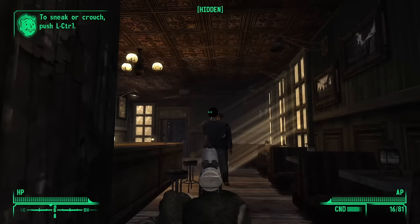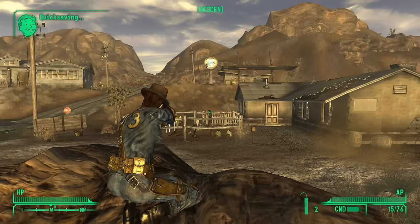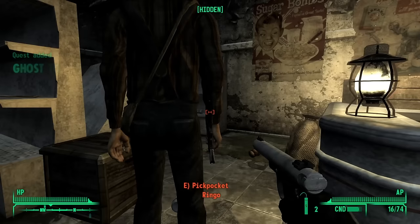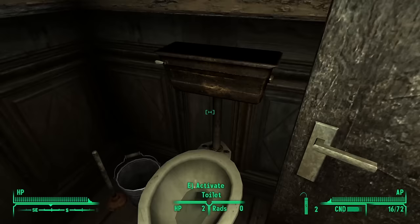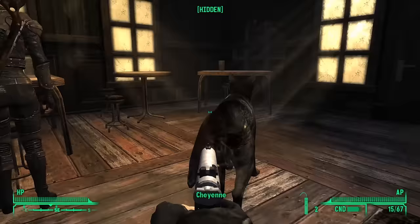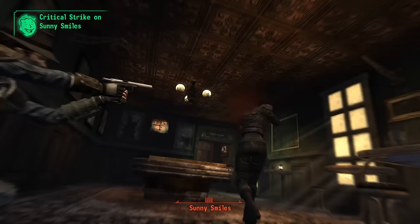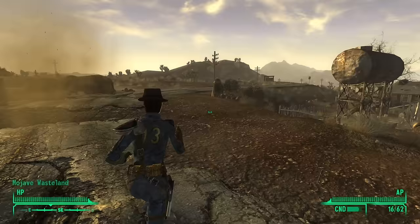Back in the Prospector Saloon, I killed Trudy and Joe Cobb, went outside to kill Easy Pete and a Settler who happened to be passing by. I killed another Settler tending to his crops, killed Ringo inside a gas station, returned to Doc Mitchell's house to kill him and continue ransacking his house. I killed a few cows, killed Cheyenne and Sunny Smiles inside the Prospector Saloon, sold to Chet what I'd picked up from the corpses, left Chet alive and alone in Goodsprings, and was off to Prim.